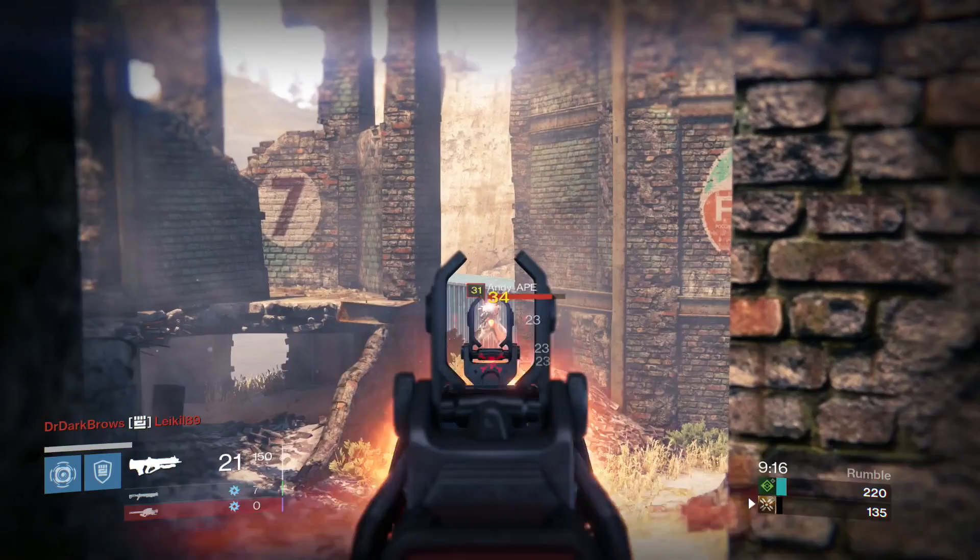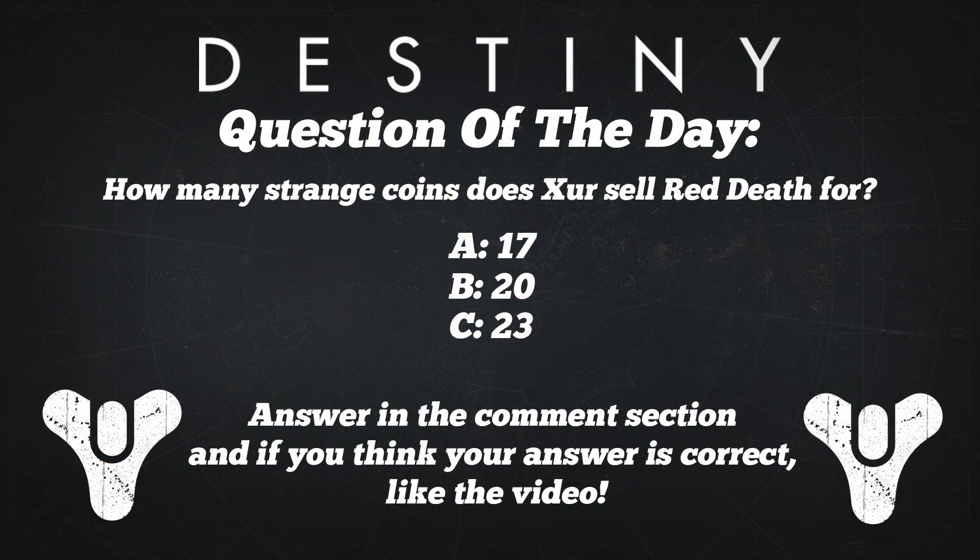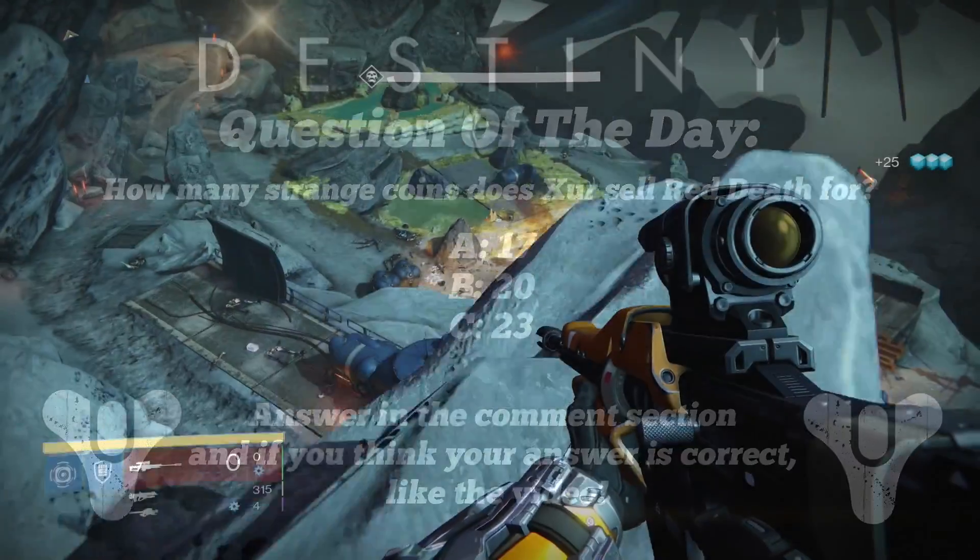Before we jump into it, first is the question of the day. Today's question is: how many strange coins does Xur sell Red Def for? Is it A) 17, B) 20, or C) 23? Leave your answer in the comments section. If you think your answer is correct, like the video — I'm going to have four winners in the next video description. I also have four winners of the last question in this video description.